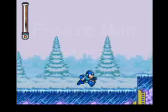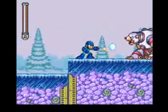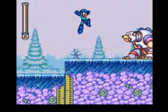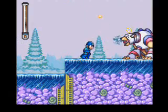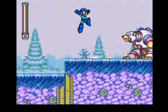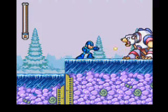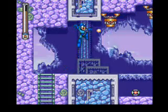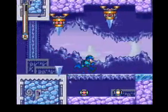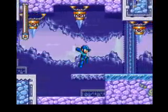Freeze Man is next, and just as obvious is the fact that the stage is ice themed, so be careful walking around — you don't want to slip off the edge. One of the first enemies you'll encounter are polar bears. All they do is growl and swat a chunk of ice in front of them. Jump over the ice and fire at the center of his chest. Thin pieces of ice will fall apart if you stand on them too long, or if enemies on the ceiling drop a chunk of ice onto them, so keep that in mind.